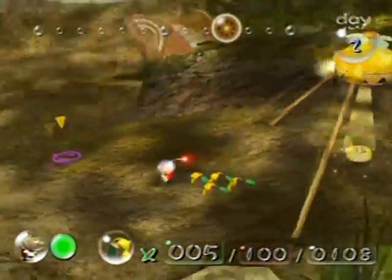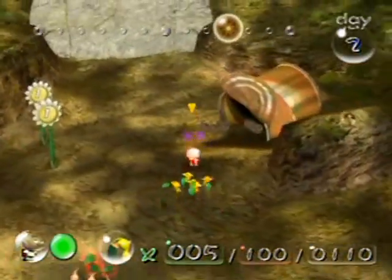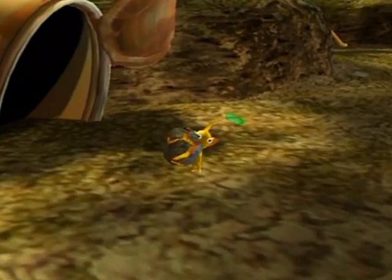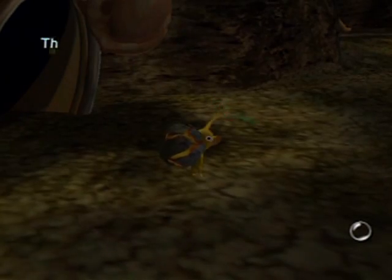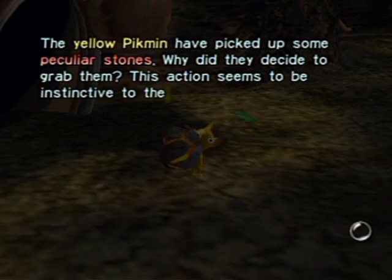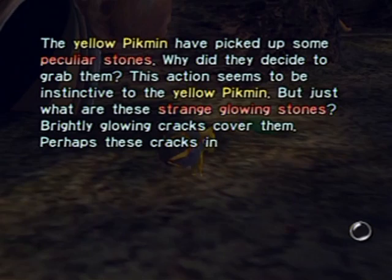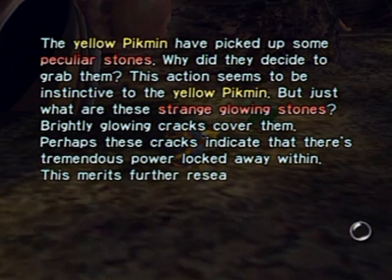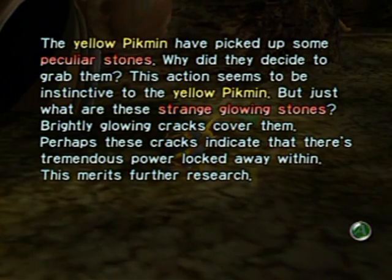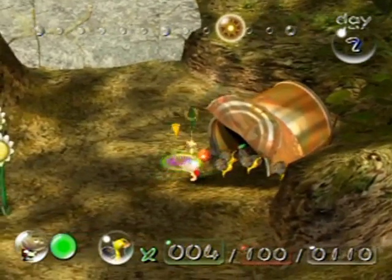I'm going to stick with the five yellow Pikmin I have right now and breed more later. I'm going to direct the yellow ones into these bomb rocks. Olimar's log: the yellow Pikmin have picked up some peculiar stones — this action seems instinctive to them. Brightly cut glowing cracks cover them; perhaps these cracks indicate a tremendous power locked away within. This merits further research — and by further research I mean we are going to use these right away!